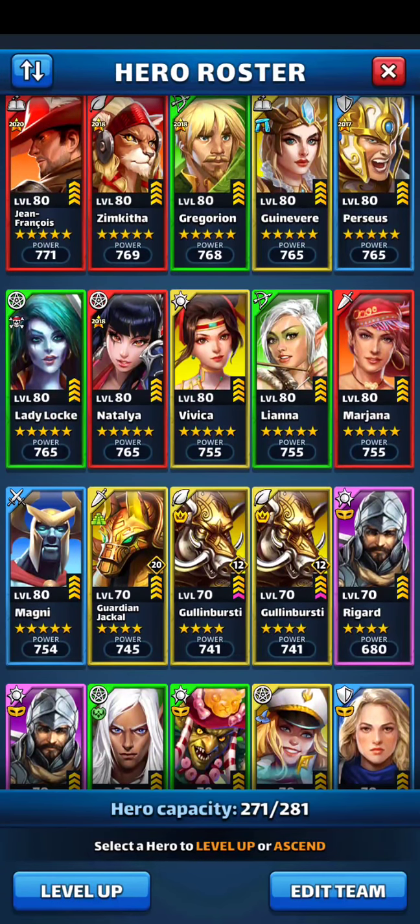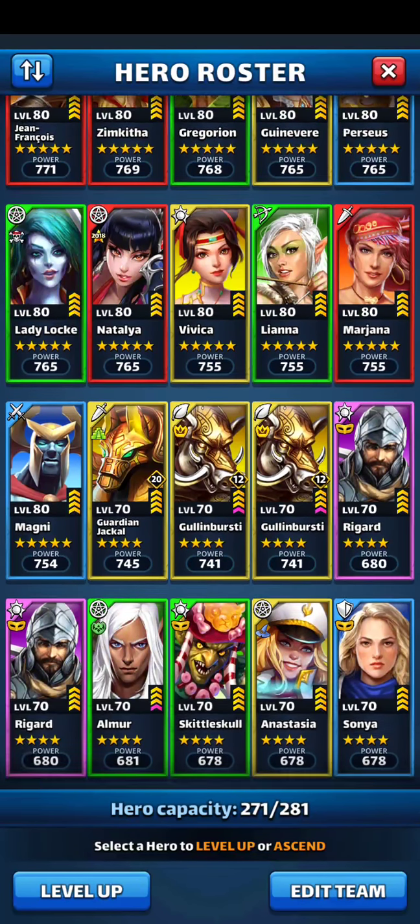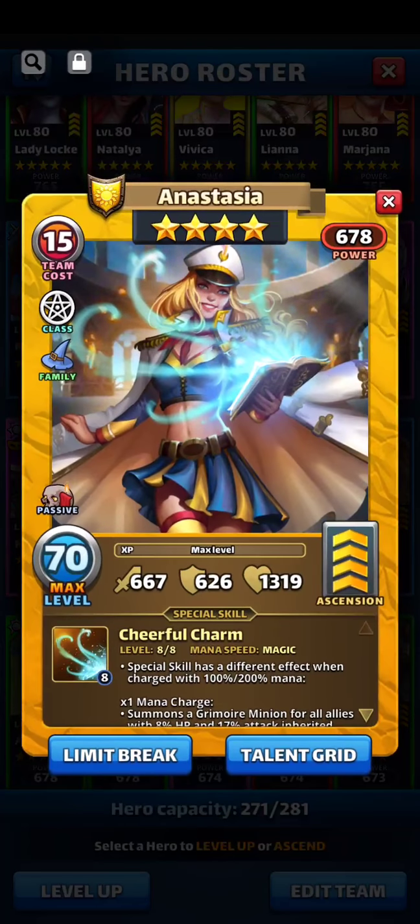I have two Golan Bursties that are limit broken with emblems. Those guys come in handy for war and events. This is one of my favorites — Anastasia. I don't have a fiend maker other than her, so I don't have Elizabeth or Hannah. She's my go-to fiend maker.